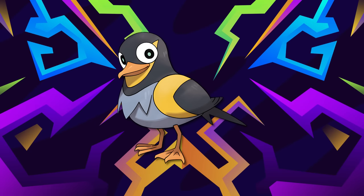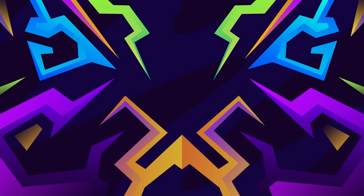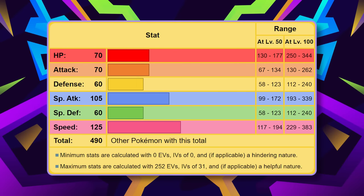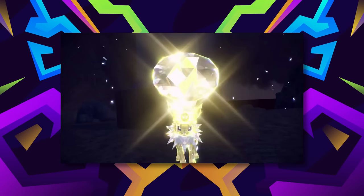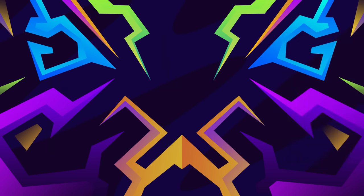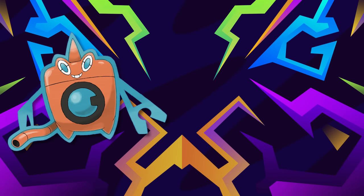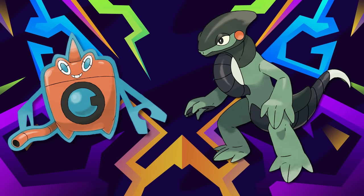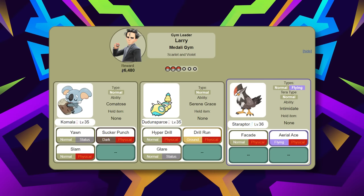They made the regional bird of Paldea pretty strong — you get it from Wattrel at level 25. They gave it a base Speed of 125, just to stick it to Meowscarada and Quaquaval in case you picked Fuecoco, and access to Electro Ball from the moment it evolves. Base 105 Special Attack isn't particularly bad. Admittedly it's frail, but I argue that doesn't matter — you get Agility at level 36 to buff up Electro Ball, and Terastallizing into a pure Electric type to lose some weaknesses is a valid strategy. With access to Volt Switch it can also pivot you into a better matchup. I'd argue that as long as you have a buffer to Ice-type attacks, you can play Kilowattrel alongside Cyclizar and Rotom Wash for good results, since they're all fast pivots.